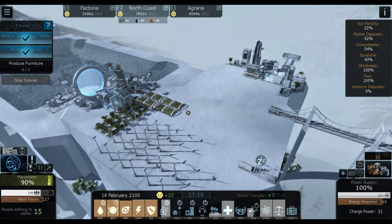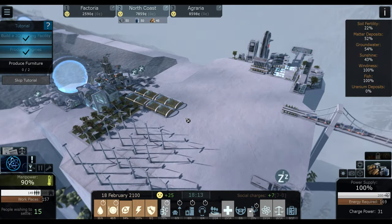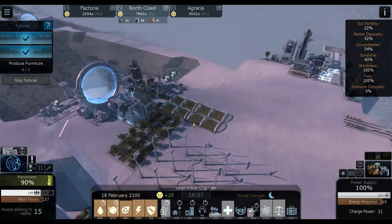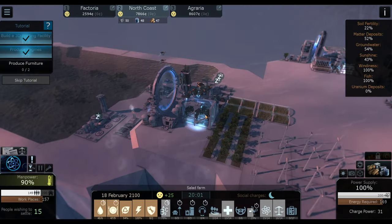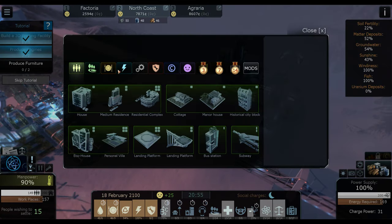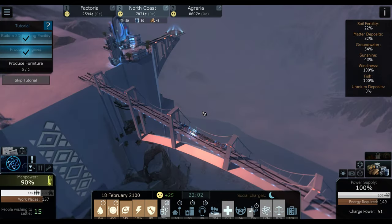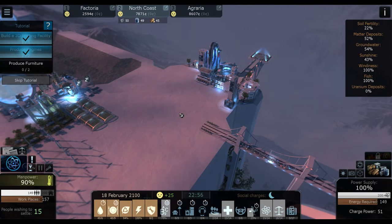I've got to decide on a name for North Coast — I don't know yet. Residential Rhea? Yeah, I don't know. Anyways, a fun little name, I've gotta come up with something. But anyway, we are just about done with that, which means we're going to be placing these uranium absorbent towers first in this town, and we'll get one set up in each of the other cities.